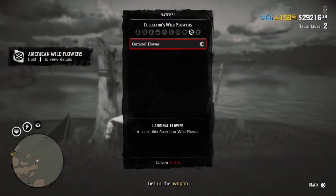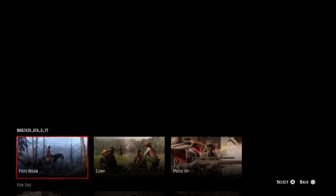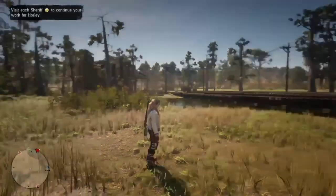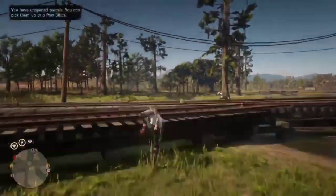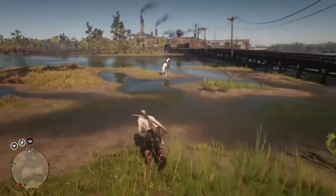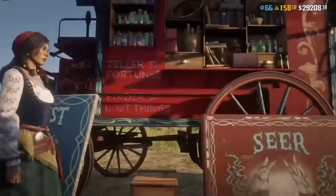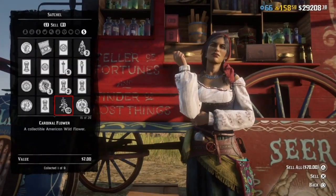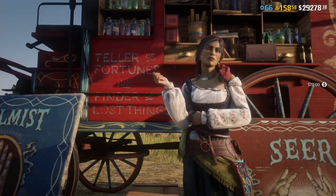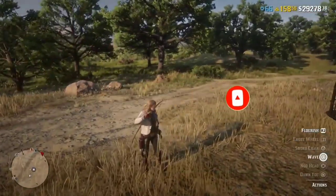Collect this last wildflower and now we have 10 corundal flowers in our satchel. After you have 10, while you're inside this mission press pause, go to Online, and find a new free roam. You must do this while inside that mission. You'll spawn back in the free roam lobby and you'll have spawned back in those five wildflowers again. Now go to Madame Nazar, sell these 10 wildflowers for $70, then start the mission back up and do the process again. Hope you enjoyed the video — drop a like, hit subscribe, and turn on notifications!